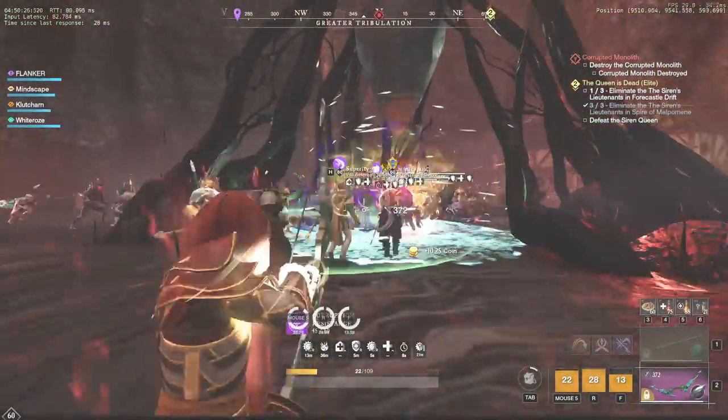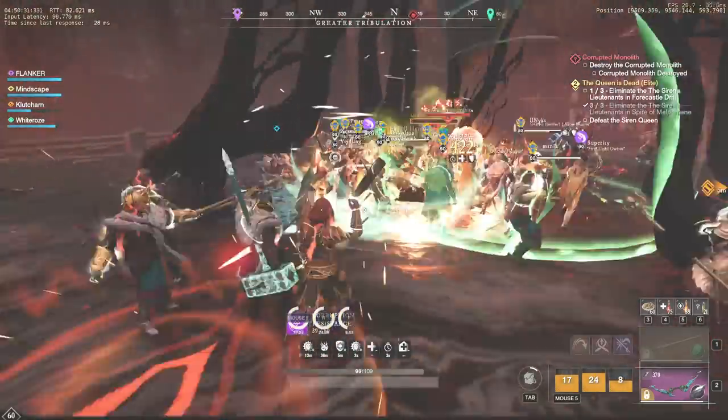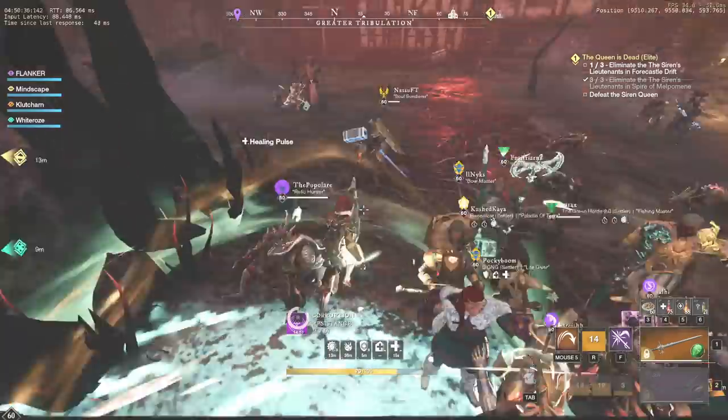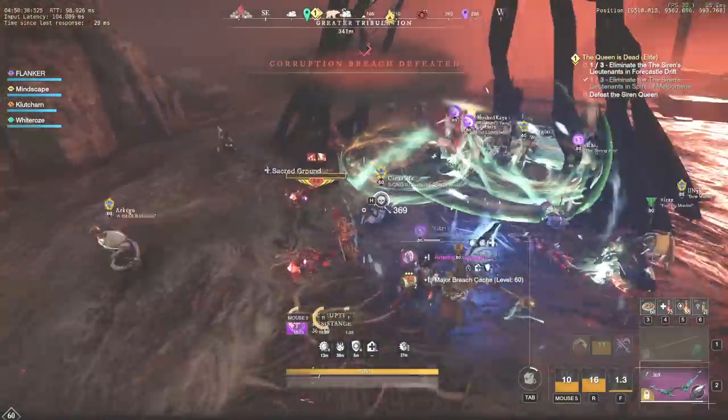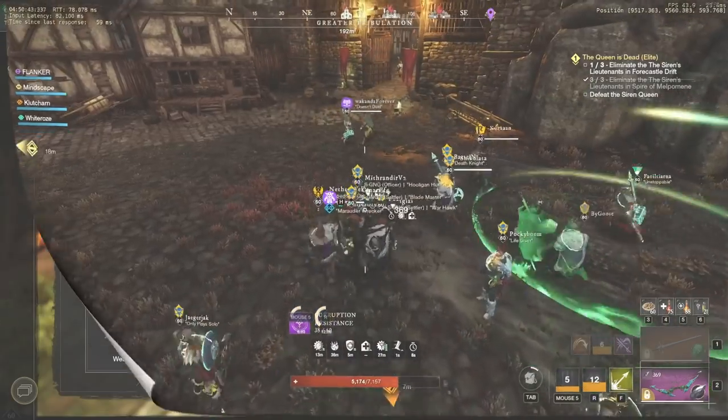Technically, you can farm Topaz, Obsidian, and Amethyst Gypsum at the same time, for example during the elite chest run in Myrgard. But don't forget about the daily drop limit for Topaz and Obsidian Gypsum. If you accidentally skip the purple loot bags, then you will not be able to collect enough Gypsum for the Orb.